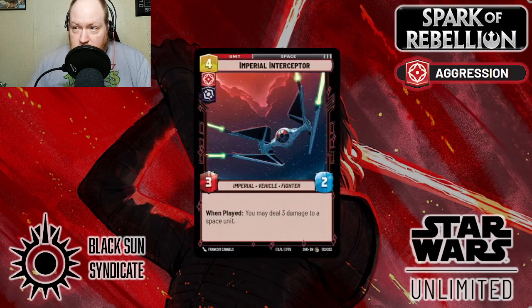Next up is one I consider a red staple for aggressive villainy users, and that's Imperial Interceptor. It's a 3/2 space Imperial unit that deals 3 to another space unit. Every deck is going to have some sort of space presence. This is very nice for either finishing off a unit that's already damaged, or just completely blowing it off the table. I consider this a staple because you need ways to remove your opponent's cards from play, and the fact that you have a unit that does it when you play it makes for a very good tempo swing.